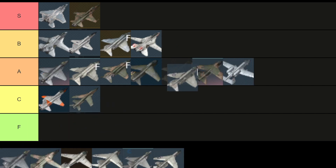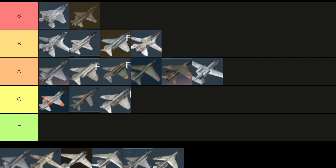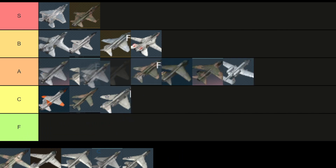The F4J used to be my favorite airplane but it's absolutely obsolete now and the F4S is better than it, so it's going to end up in C tier for me. The F16 ADF is a good dogfighter but it's going to go A tier just because it doesn't have good radar missiles and has obsolete armaments at top tier.